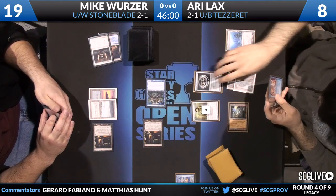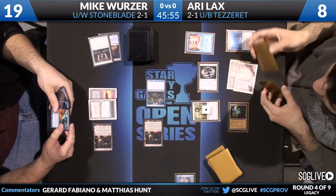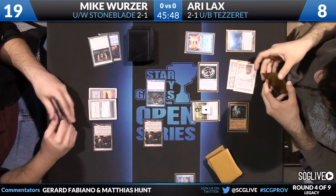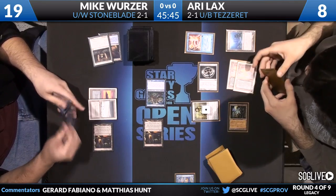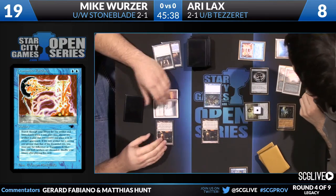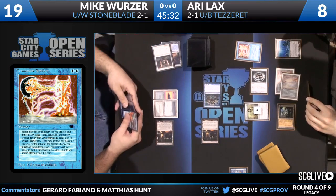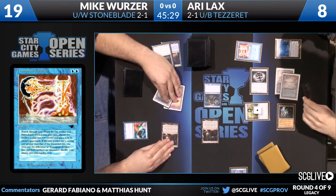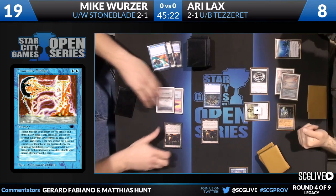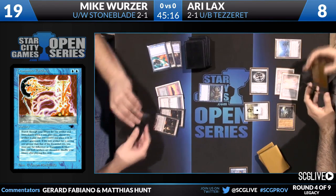On Ari's side he plays a Talisman to continue ramping his mana, and has one other card — Transmute Artifact. He's going to go for it. Transmute Artifact: you sacrifice an artifact, then search your library for an artifact with mana cost less than or equal to that artifact's cost and put it into play. You can also get a bigger one if you're willing to pay the difference. Mike ends up countering it with Counterspell.